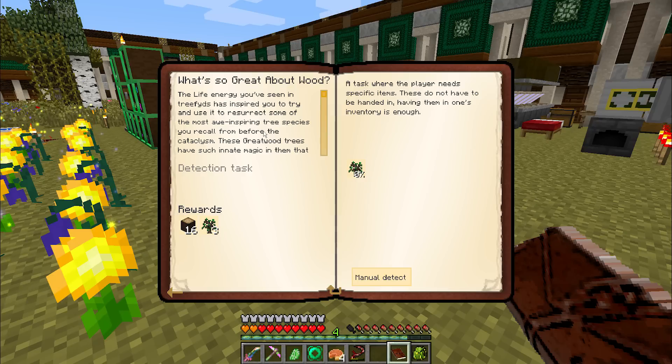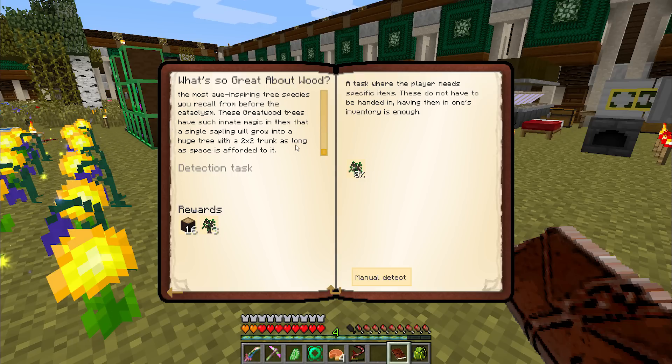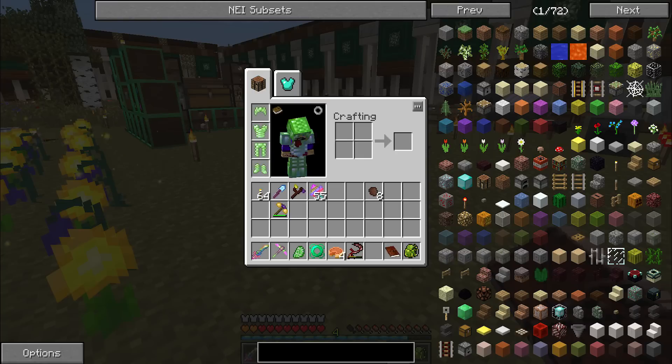The life energy you've seen in Treefids has inspired you to try and use it to resurrect some of the most awe-inspiring tree species you recall from before the Cataclysm. These Greatwood trees have such innate magic in them that a single sapling will grow into a huge tree with a two-by-two trunk as long as space is afforded. And if we create one Greatwood sapling, we will get three saplings and 16 logs, so we don't even need to wait.